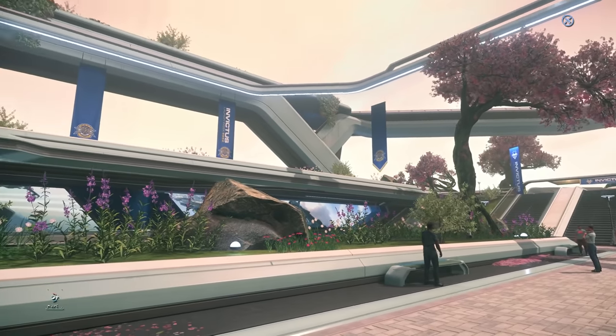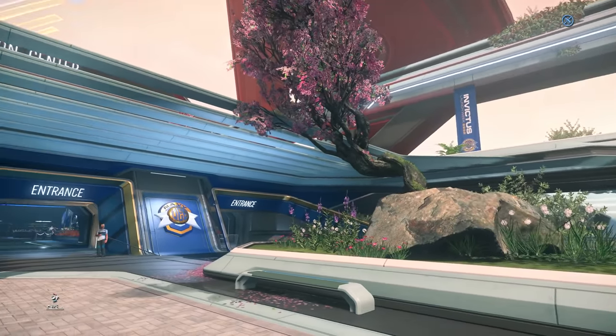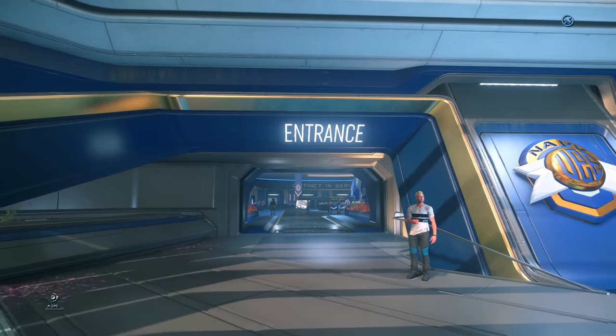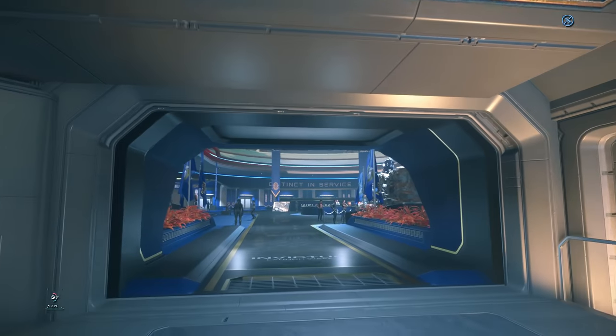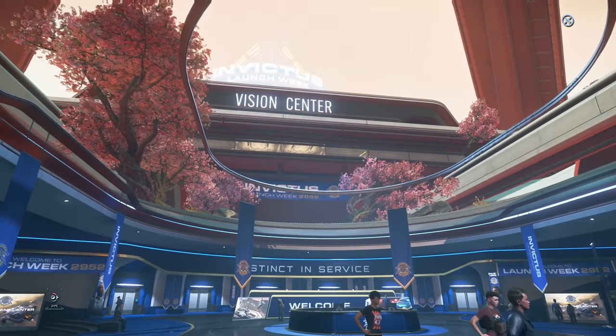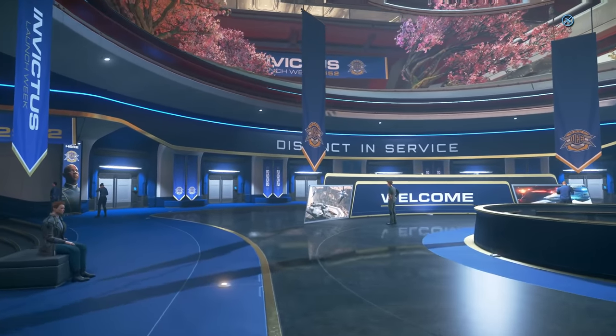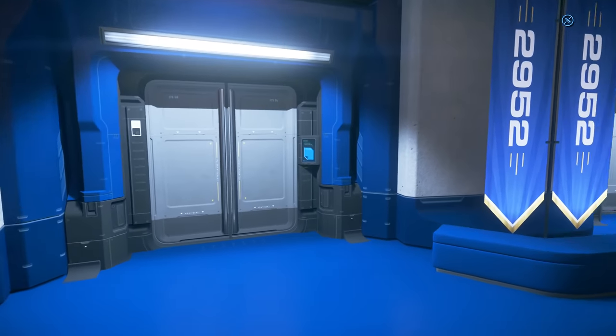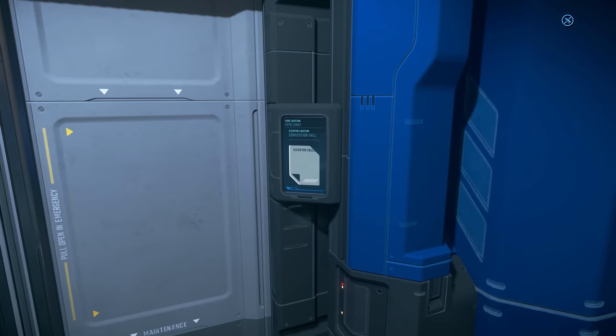Hello and welcome to some more Star Citizen. It is the 20th of May. Star Citizen Alpha 3.17.1 is out and it's the first day of Fleet Week. It's Anvil Day and I am here in the Fleet Week Expo Centre, the Vision Centre on Orison at Crusader, to go check out what is available to rent and see at that expo hall.